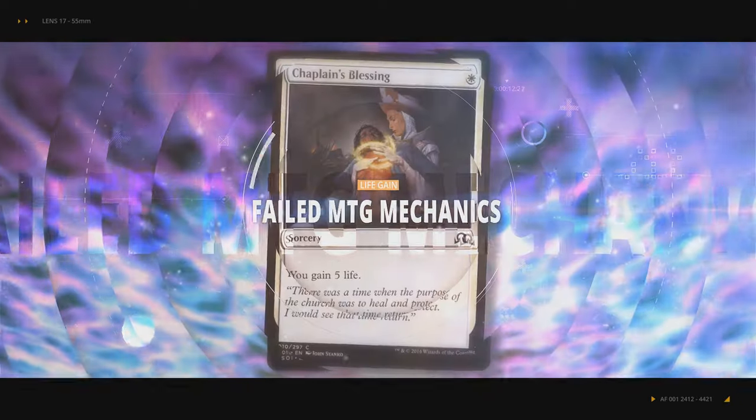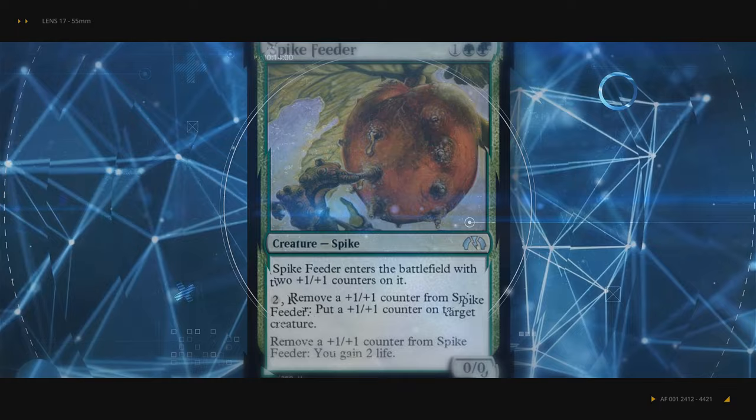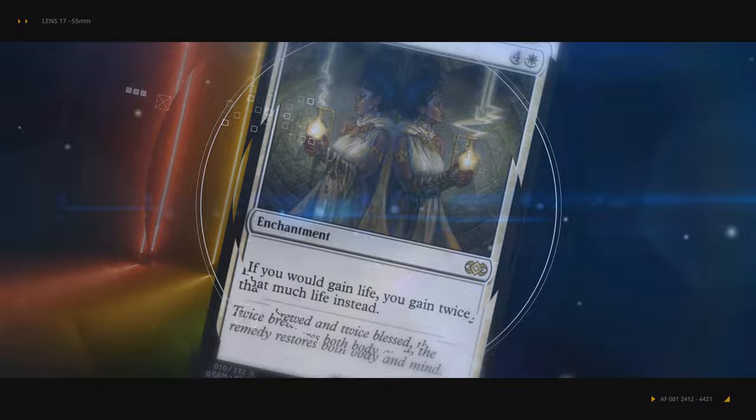Life gain is one of the oldest effects in Magic, appearing all the way in the first set of the game. It's a pretty natural mechanic to add to your game, as most games where players can lose life give them ways to gain life as well. However, life gain is pretty infamous in Magic for not being too good, and today we're going to go over why the mechanic failed.